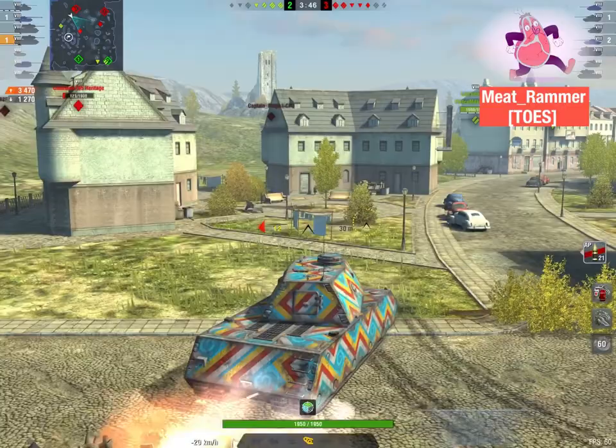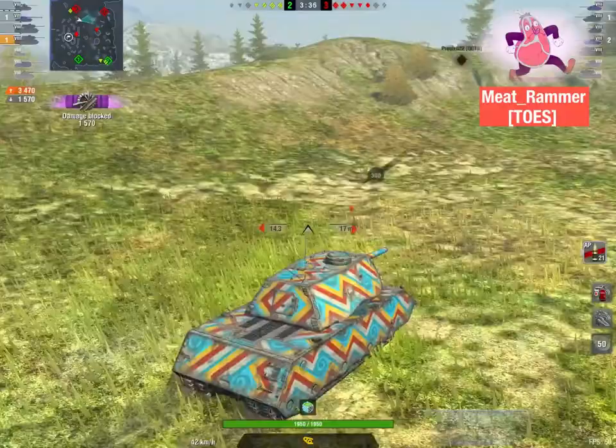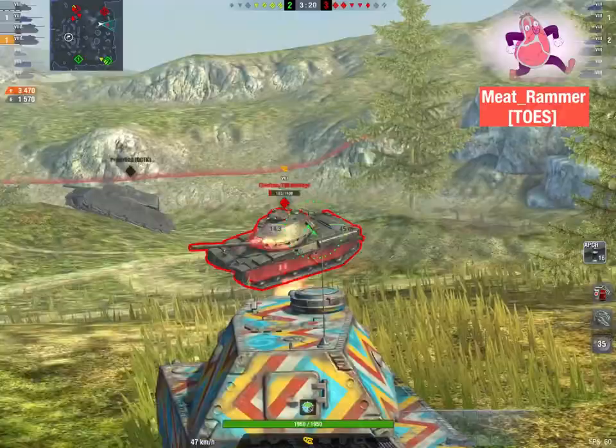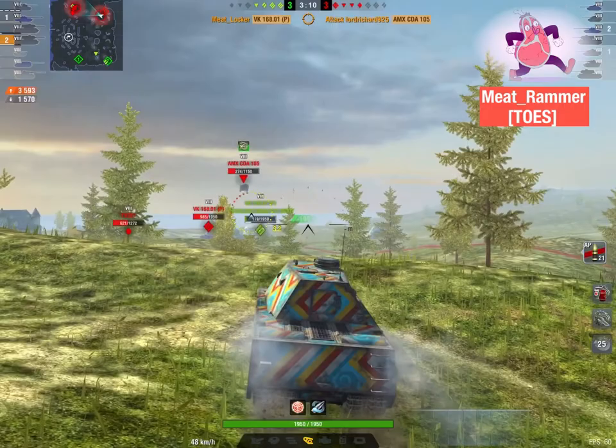Thought I could get him before he disappeared on the buildings — no. But I'm going to focus on that one-shot Chieftain up there. Managed to bounce the TD — I'm going to go after him. But he decides to clear out. When you got to go, you got to go. Chieftain it is — one-shot APCR loaded up. I'll say hello. Things looking a bit better for the team. Hit him so hard I owe him alimony. Let him know.